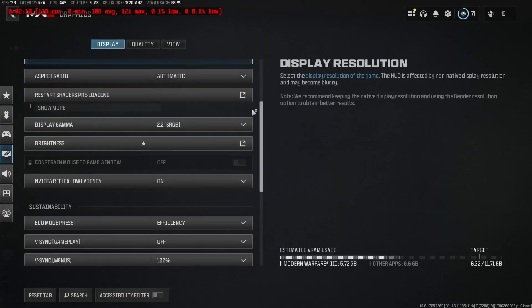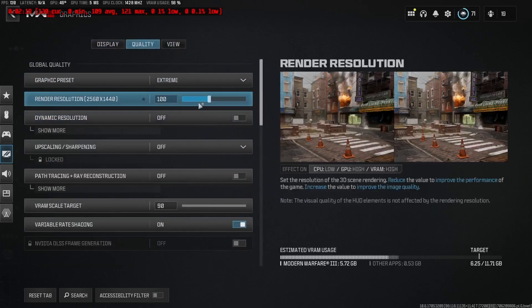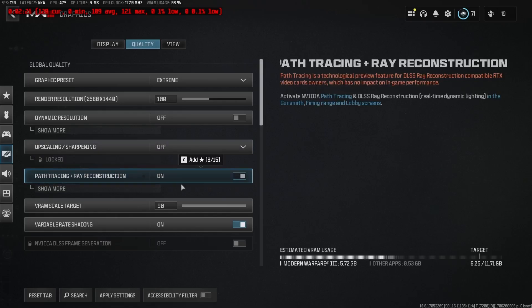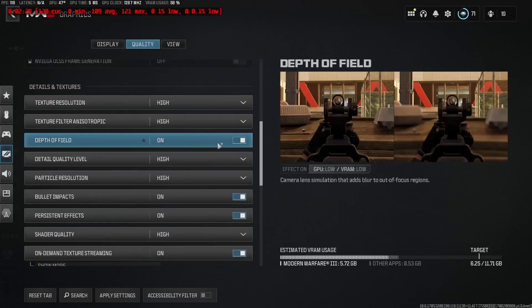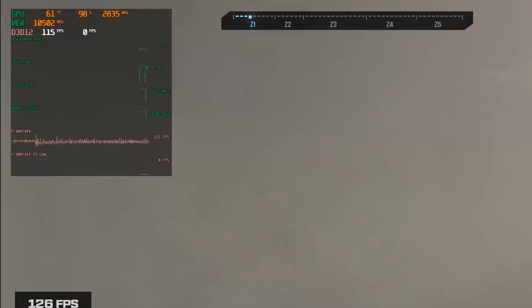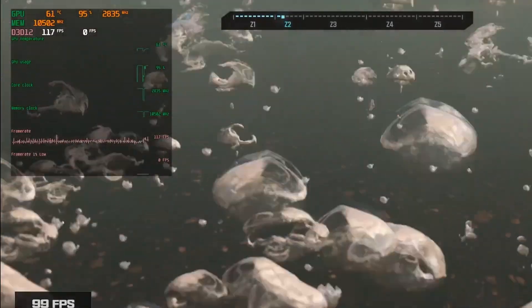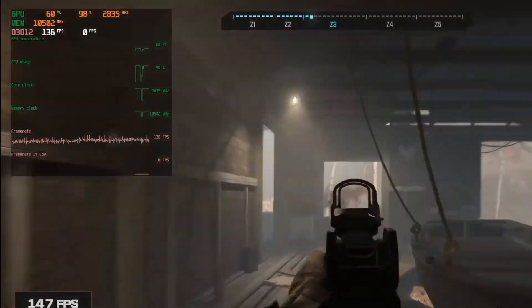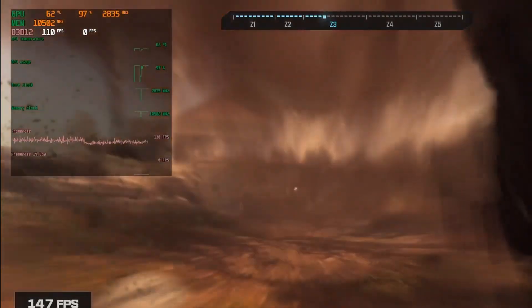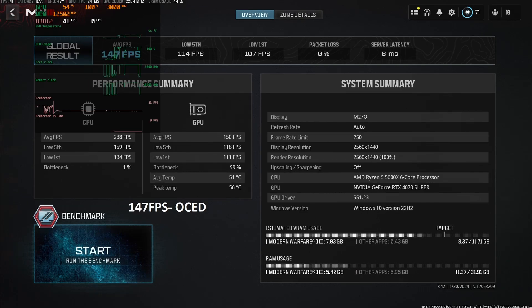First we start off with Call of Duty. You can see the settings I'm using. I pushed this one pretty hard and ran a ton of benchmarks — every benchmark I ran overclocked, I ran it three times to make sure there were no stability issues before I gamed on them. You can see I'm running the benchmark with the core clock and memory clock visible. Remember, I'm only running this on stock settings as the overclock would crash when OBS was running. We get about 135 FPS stock, and we get about 147 FPS overclocked — so about a 10% difference.